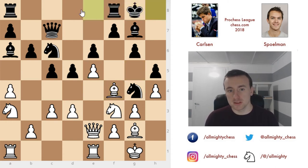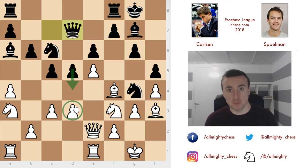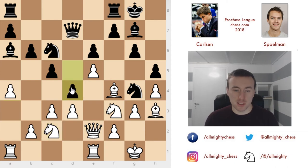After bishop to f4 defending the pawn, black castles, preventing all those ideas. Magnus plays bishop to h3 to remove the attacker. Queen to d7 by Spellman, who is now preparing to push d4 — a really good plan, because after d4, the d3 pawn becomes a long-term weakness. Knight to c2 by Carlsen instead of going to b5, attacking once more. Nevertheless, black just plays d4 and white plays c4 to defend the d5 square.